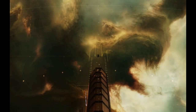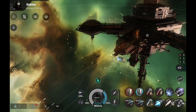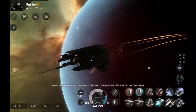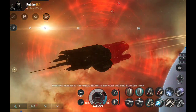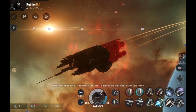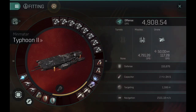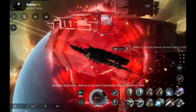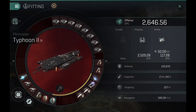Let me show you the DPS with the other implant active — same build, same rigs, just a different implant. 2,734.84 DPS with the secondary attribute active: 3,589.23. With the first ballistic control: 4,100, and with the second: 4,108.54 DPS. Pretty solid for rapid missiles — not many cruisers, frigates, and interceptors will be lasting very long against that type of DPS.